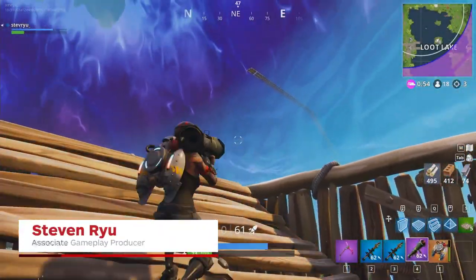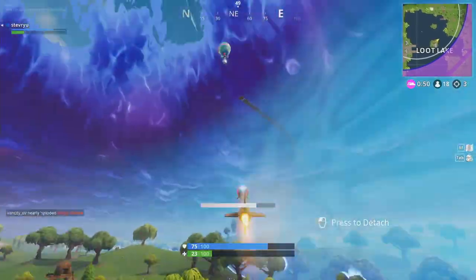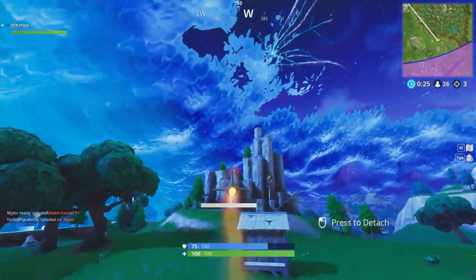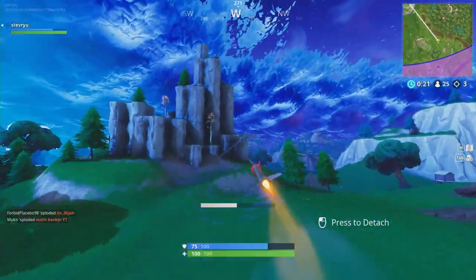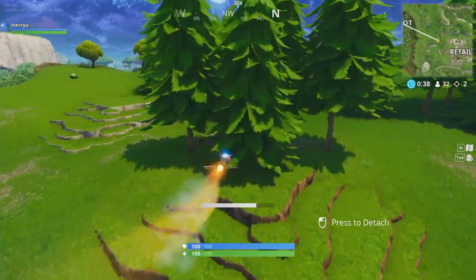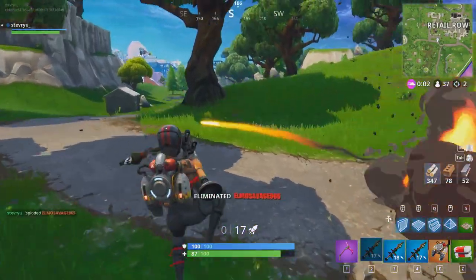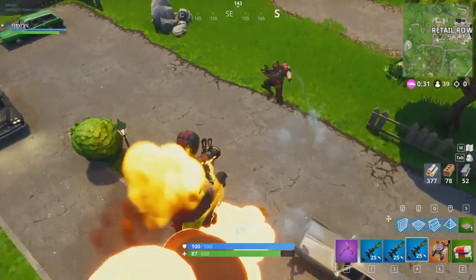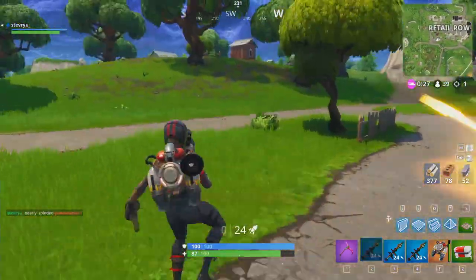The controversial guided missile is making its way back to Fortnite with a bunch of balance changes. The missile's primary role is now for scouting purposes, as they have turned down the speed, turning radius, and damage to prevent the weapon from being overpowered. A guided missile can only do up to 77 damage now compared to the previous 110, so you can no longer one-shot an enemy with full health and no shields. The guided missile also has a cap on explosives it can carry, like the other explosive weapons in Fortnite.